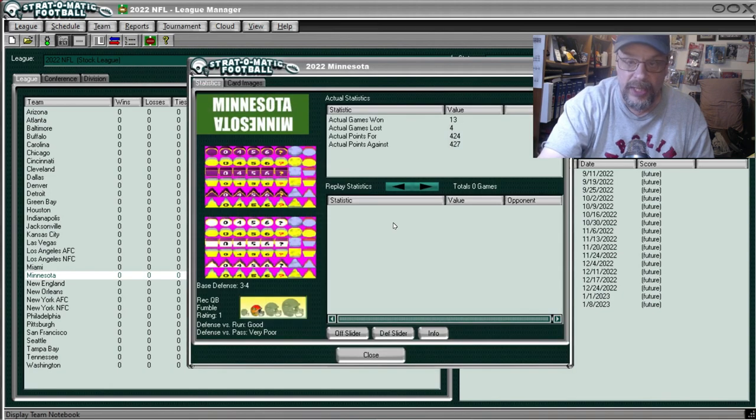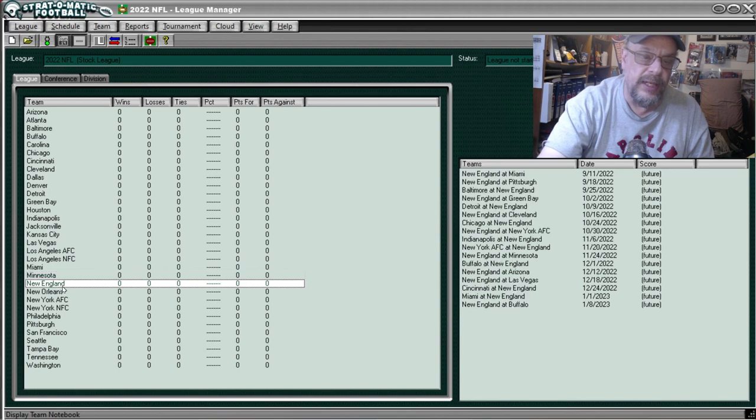If you remember how the Vikings won their games, they just did very late comebacks and would win by a point or two. They were good against the run and very poor against the pass defensively. The New England Patriots — Notebook — were 8 and 9, scored 364, allowed 347. According to Pythagorean record they should have been much better. They were excellent against the run and average against the pass.